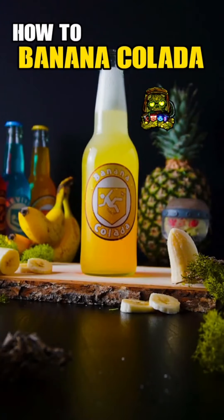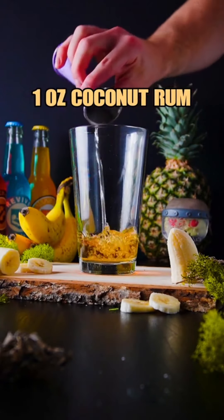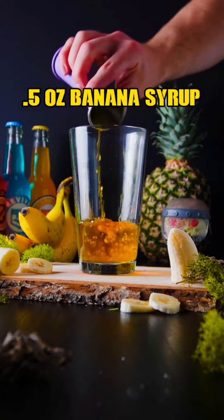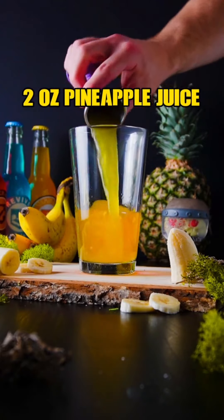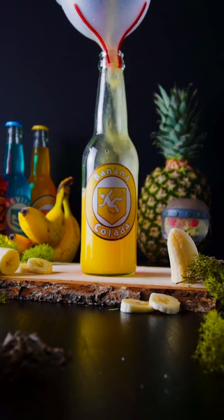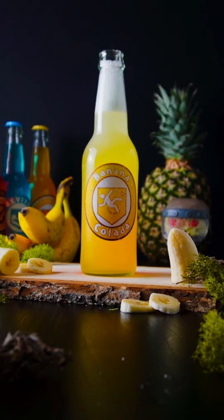How to make Banana Colada. Start with Banana Whiskey, Coconut Rum, Clear Cream Liqueur, Banana Syrup, and Pineapple Juice. Lastly top with Club Soda. We need this perk to become real someday.